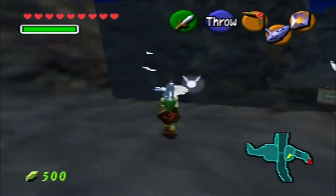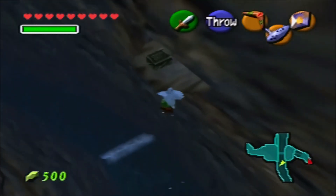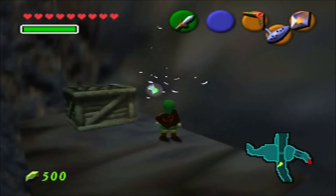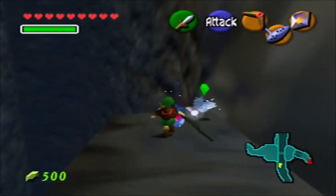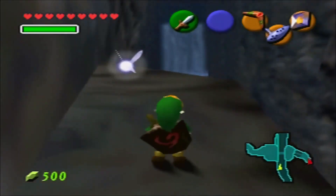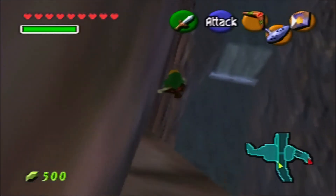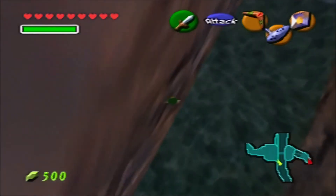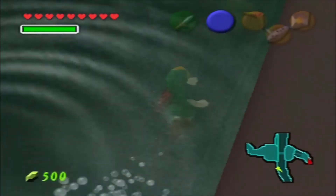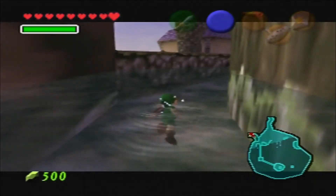Come here, Feathers — I need your power of flight to gently float down. Piece of heart — give it to me. Well, there it goes. Down the waterfalls and back to Lake Hylia.